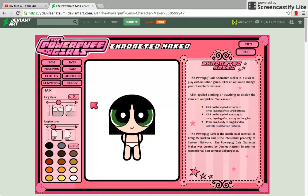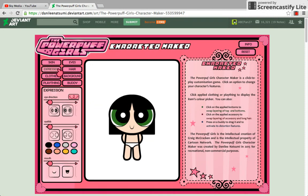Let's go to the facial expressions. I'm so damn tough, so let's go with something like this. Yeah, I'll just be like Buttercup. Not really — okay, let's go to clothes right now.